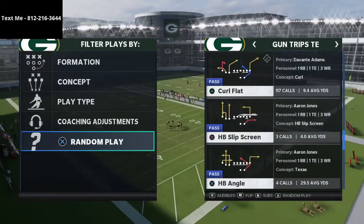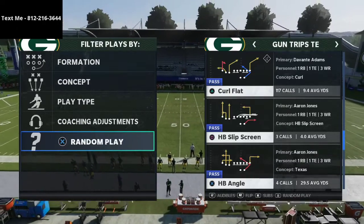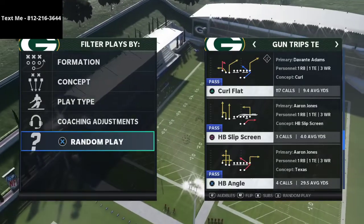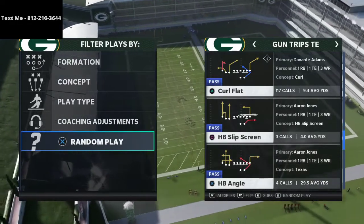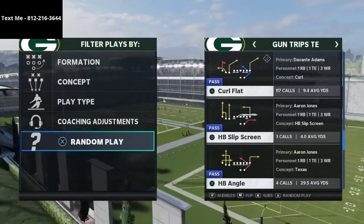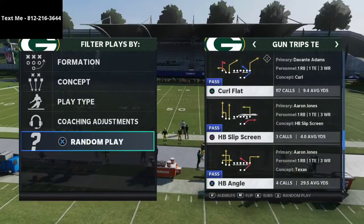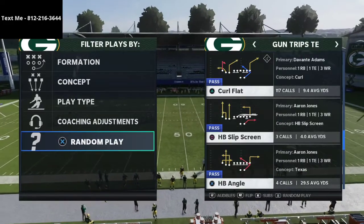Today I want to talk specifically about trips tight end. With JWall winning the club championship, trips tight end is really hard to consistently defend. It's specifically hard to defend with zone drops because of all the different spacing concepts, curls, and routes that work well against zone — curl flat is one of those plays that's just really hard to stop. Playing man coverage also doesn't always work because there are good man beaters, man switches, and glitches.